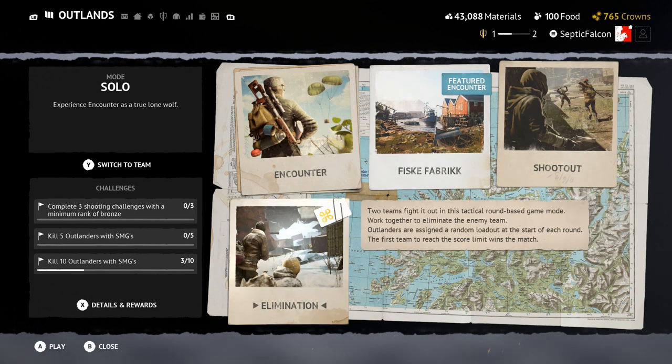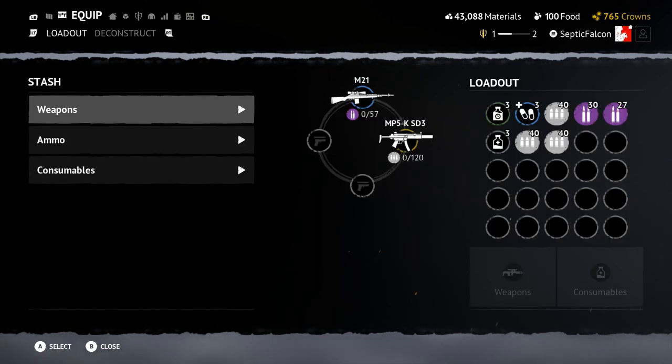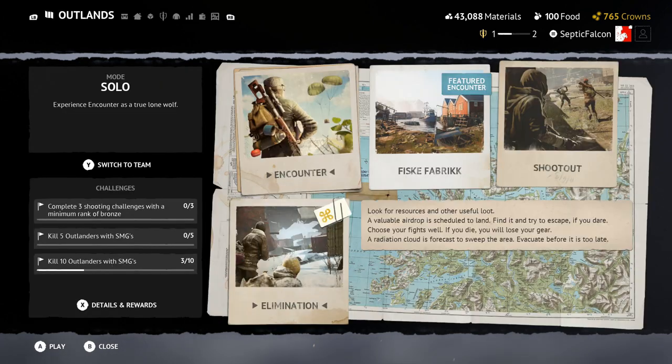I'm not sure if there are different areas. It says outlanders are assigned a random loadout at the start of each round, so it is random. First team to reach the score limit wins the match. Pretty cool on the elimination — pretty self-explanatory.